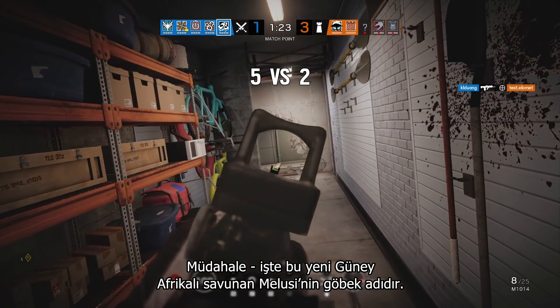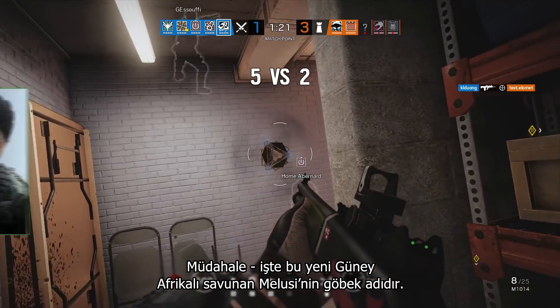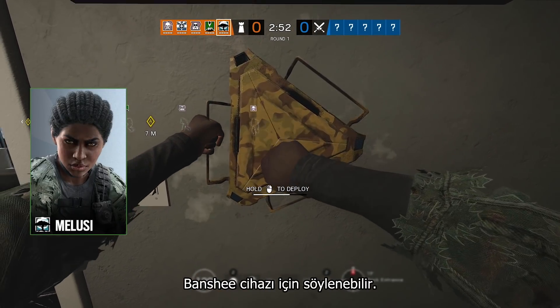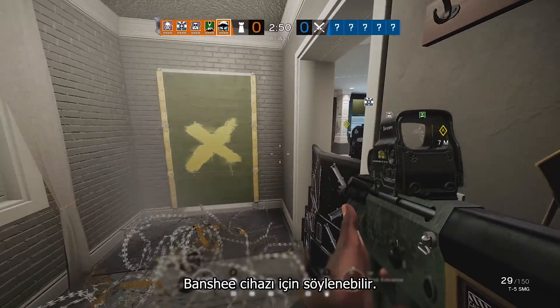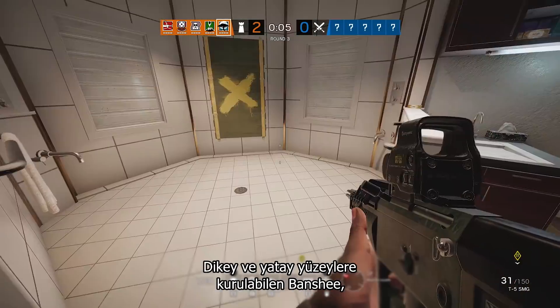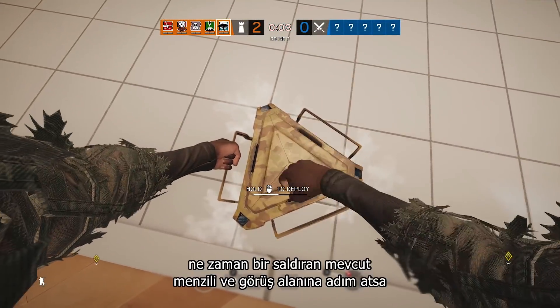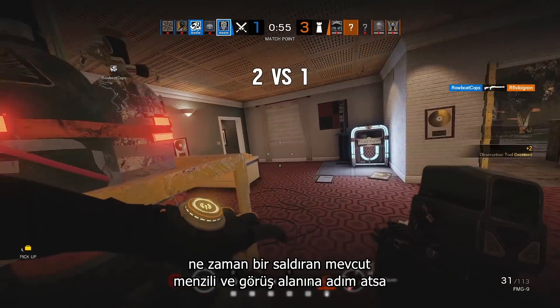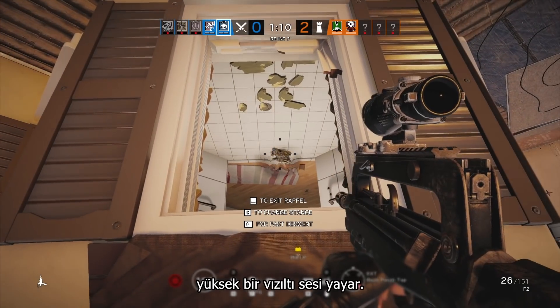Interference — that's the new South African defender Malusi's middle name. Not literally; it's more that her Banshee gadget is designed with interference in mind. Deployable on vertical and horizontal surfaces, the Banshee emits a loud buzzing noise whenever an attacker steps into its substantial radius and line of sight.